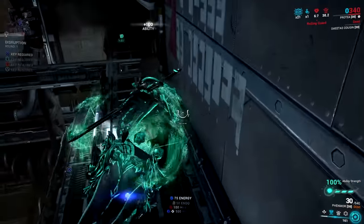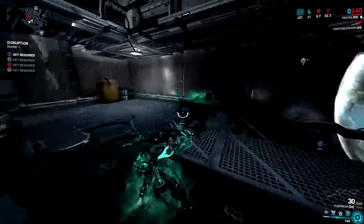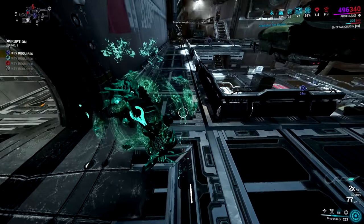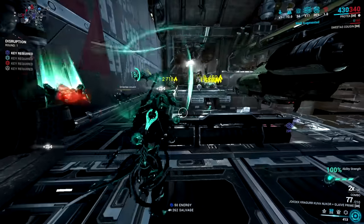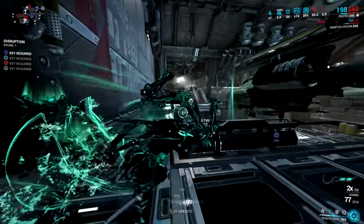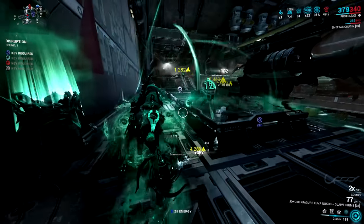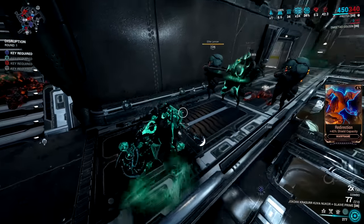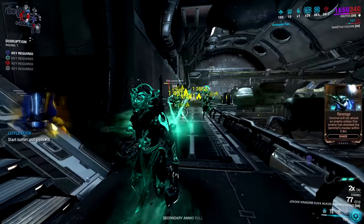When the passive 100% ability strength proc is ready, use it on Gloom to get maximum slow and maximum lifesteal. Make sure Gloom is up, and hold down your Dispensary button to drop it — if you just tap it, it will try to revive your companion instead due to Repair Dispensary. You can remove the augment if you prefer. With Gloom active at full strength, enemies shoot extremely slowly and can barely hit you, then your turrets will slowly but surely kill them.